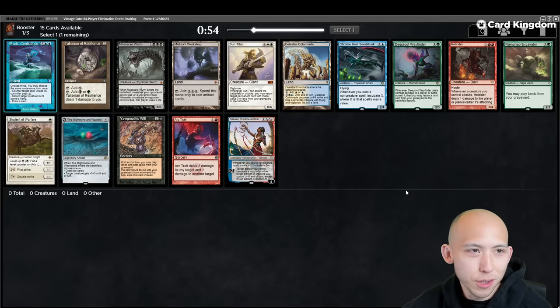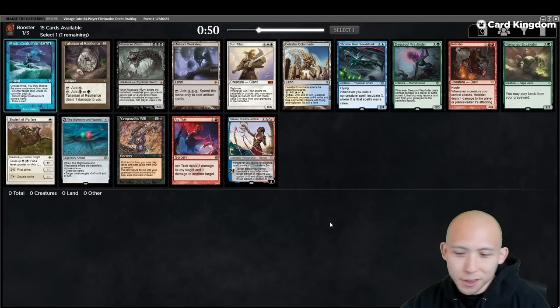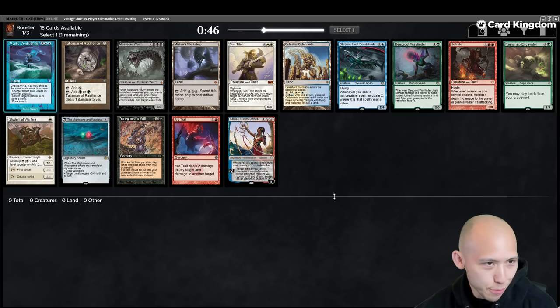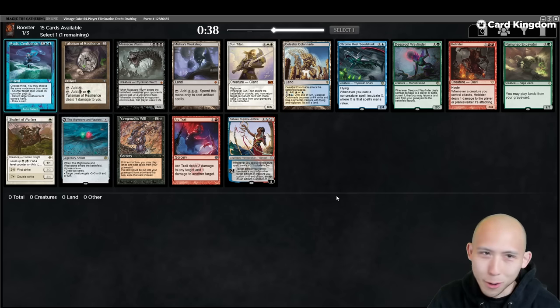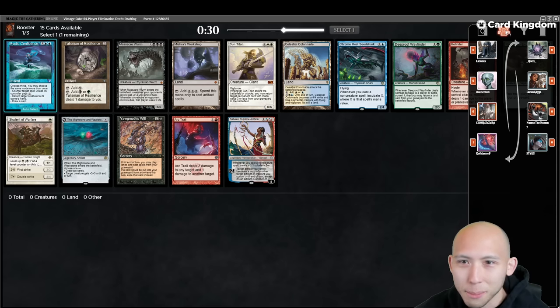What is up, Tubers? We're back for some more drafting, this time on Magic Online. I have joined another one of these 64-player single elimination Vintage Cube drafts, so it should be pretty fun, but it might be over very quickly. These events always attract pro tour winners, world champions, so don't be surprised if we have some pretty great people in the draft and maybe even in our pod.